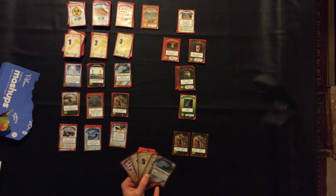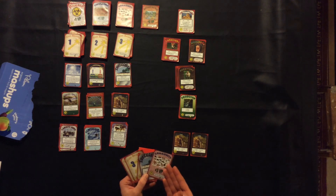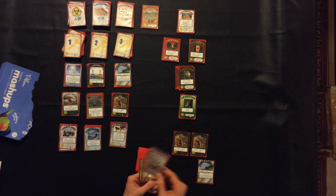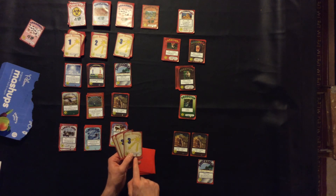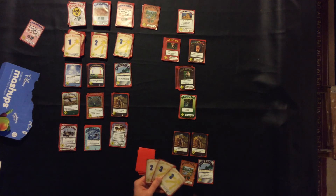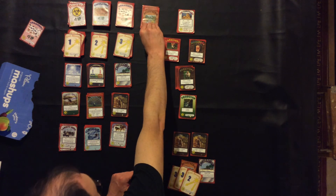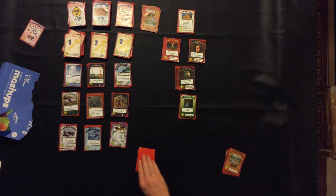With succession, you trash a card but then you can gain a card worth three more than it. I have a community card that costs seven, so I'm going to lay succession, trash the community card — it's gone from the game — and as a result I gain something worth three more than seven, which means I can pick up something worth ten. There's an ecosystem! Now moving to my buy phase: three, six, eight, nine, ten energy — I'm going to buy another ecosystem. I just gained two ecosystems in one turn. My turn is over and I draw my next five cards.